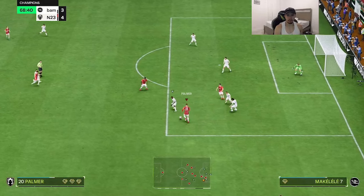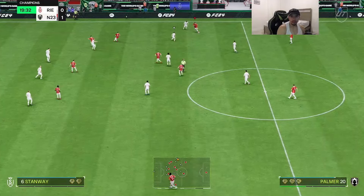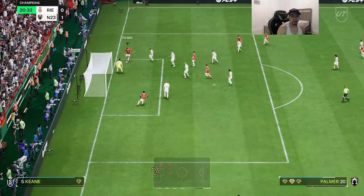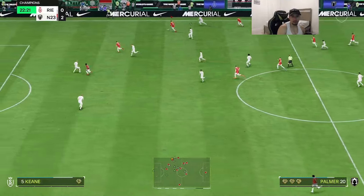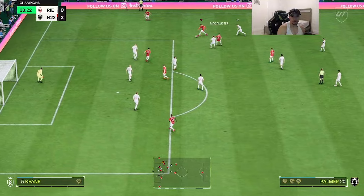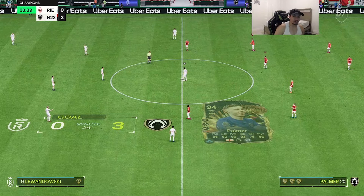Palmer still has the ball — the left-stick dribbling feels a little bit slow to my liking. He plays on Palmer to continue the run, some nice playmaking. A nice little one-two between him and McAllister, and finally a nice finish from outside the box for Palmer — makes sense since he has finesse shot on plus.